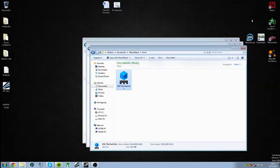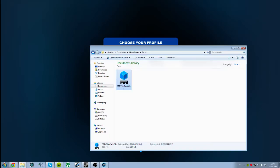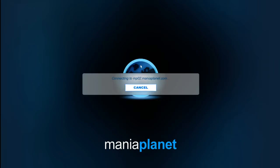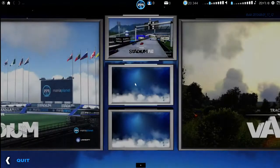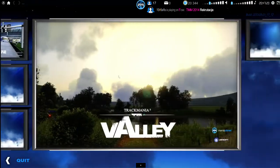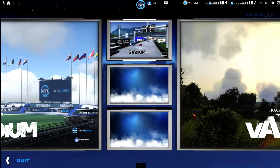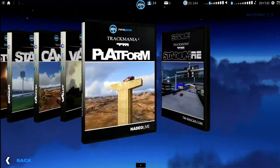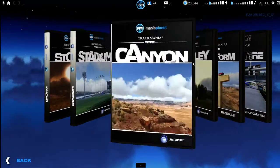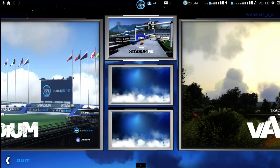Once we load up ManiaPlanet here and go to my accounts — once you have loaded into ManiaPlanet, you will get this main menu where you have the different games installed. You simply, as you can see, have added it already, but you have to click on a new window and then choose, and you will see the title pack being available here together with the others. Then you just click it and then OK, and it's gonna load into a new window.